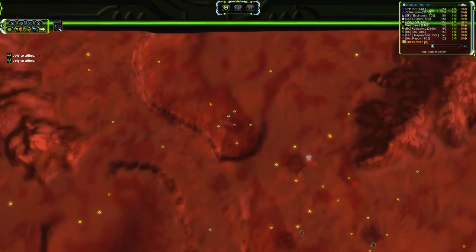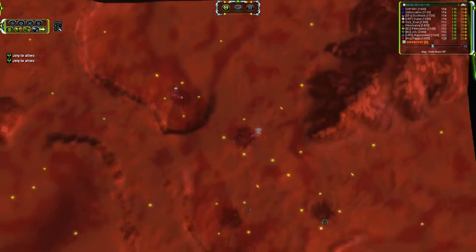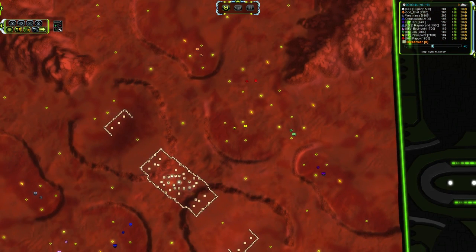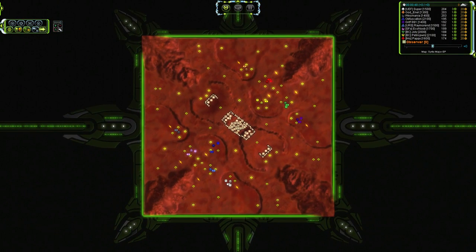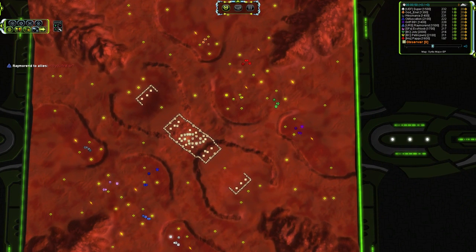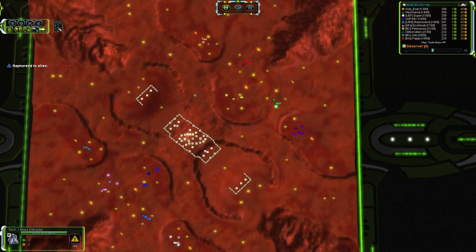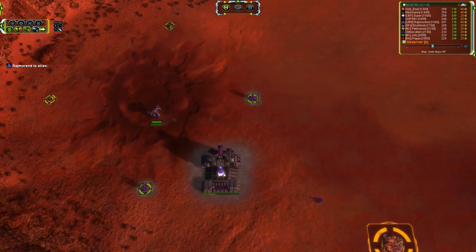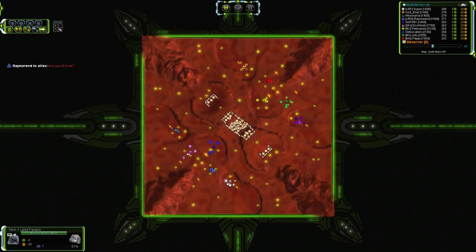We've got Ganonel taking UEF on the top left, Pappy taking UEF, Patrick Pones taking Aeon. We've actually got the 2,100 and the 2,000 rank on the same team. There is a 2,100 on the other team to balance it out, but there's a slight ranking advantage towards the north. We've got Jolly taking Aeon, and then another UEF for Griff — so 2 Aeon on 3 UEF.